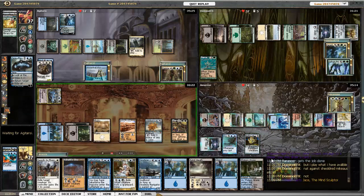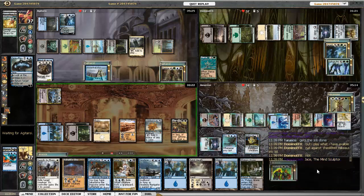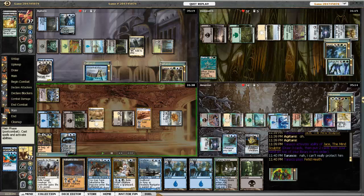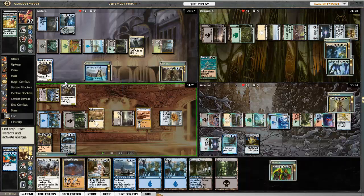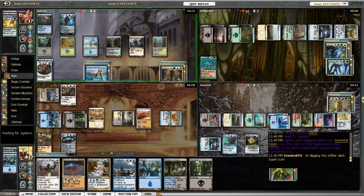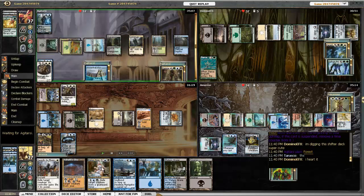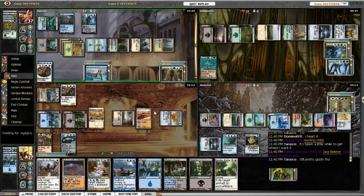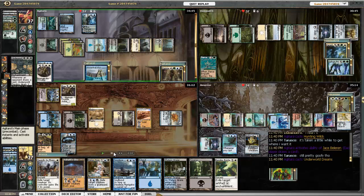I ended up drawing into Jace. I know I can Swords to Plowshares the Mirren Crusader if it goes after Jace, so I'm not real worried. There's not much out there that can really hurt him. I brainstorm and put Revoke Existence on top, then copy the Mirren Crusader with Sakashima. Damia ramps with Hunting Wilds and everybody draws. There's Revoke Existence — Underworld Dreams actually, which is a nice little card given the amount of cards everybody's drawing.